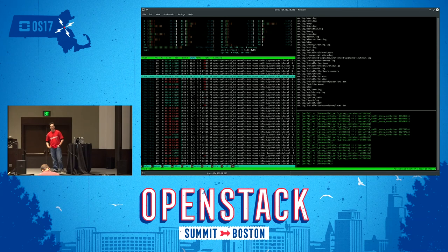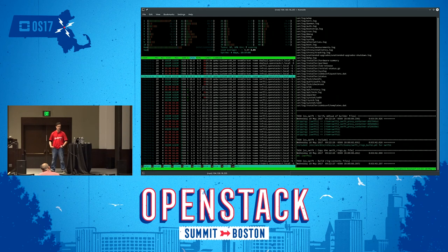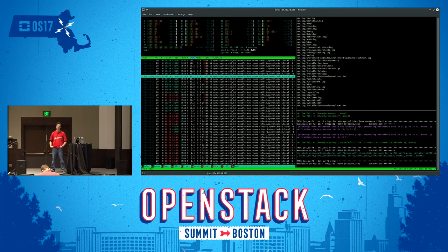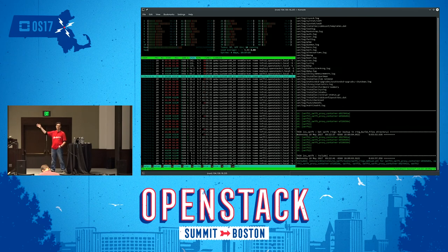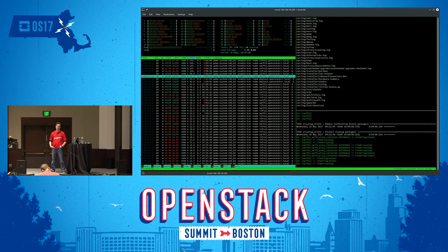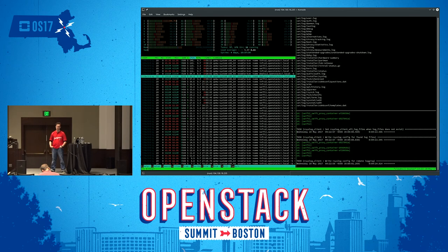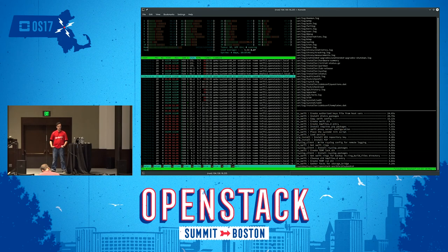Q: Did you use Cells for breaking out at scale? No, we didn't. We played with Cells and really wanted to use it, but in the end we didn't find we needed it. We used Regions instead — once we got over 500 nodes we created multiple regions: row one, row two, row three, with a single Keystone overarching everything for unified identity. We would have liked to use federation but ran into usability problems. Cells v2 is also not necessarily 100% supported across the board.